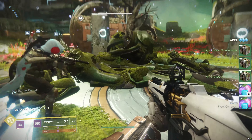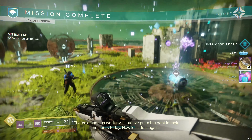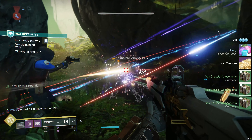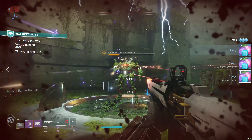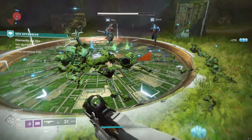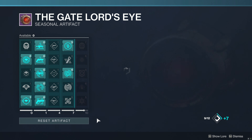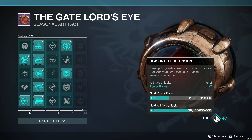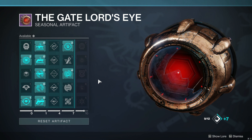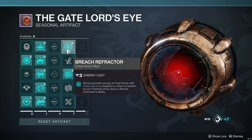Champions — a new enemy type. In some activities, such as Nightfalls or the new arena mode, there will be champion enemies which require specific weapon mods to defeat them. Barrier champions put up an immunity shield that can only be pierced by anti-barrier rounds. Overload champions are super tough, but overload rounds will stagger them, making them vulnerable. And unstoppable champions are incredibly tough but are weak to unstoppable rounds. You can get these weapon mods from the Seasonal Artifact, a new item that levels up as you gain XP. It allows you to unlock specific weapon and armour mods that, when combined, can be super devastating. I love these new champions because they add a lot more depth to the combat, and they make you think more carefully about what weapons you bring to the Nightfall Strike — because if no one brings any barrier rounds and you come across a barrier champion, you're not going to have a good time.